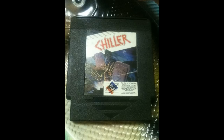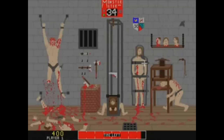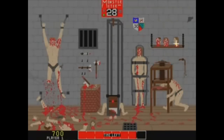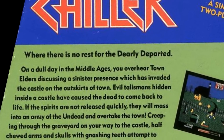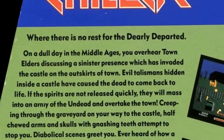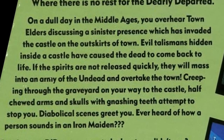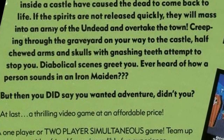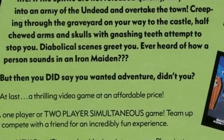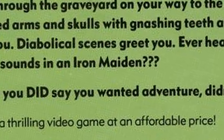Apparently it found some success in third world countries, according to Wikipedia. Well, the two companies — HES and American Game Cartridges — decided to bring Chiller to the NES, but they made some changes. First of all, the backstory has been rewritten: instead of torturing helpless people, you get this backstory — a sinister presence has filled the castle with evil talismans, and those evil talismans have caused the dead to come back to life. If we can't release these evil spirits quickly, they'll mass into a giant army and take over the world. Ever heard of how a person sounds in an Iron Maiden?